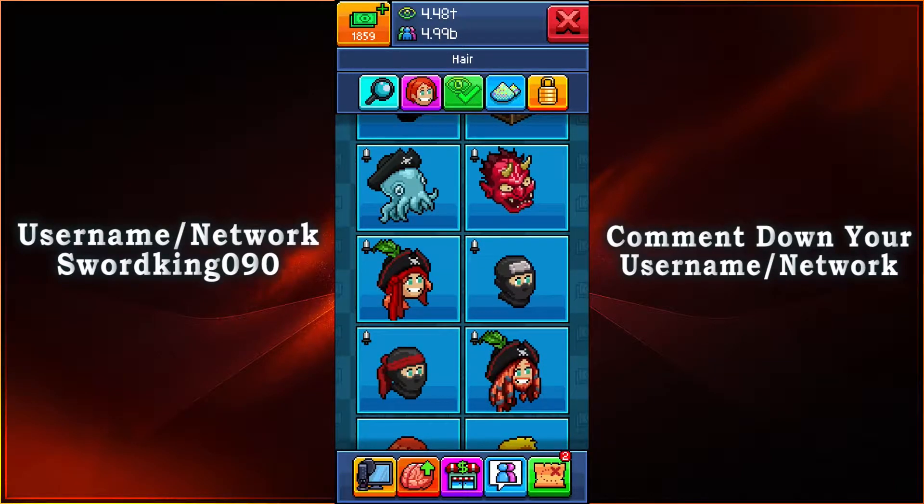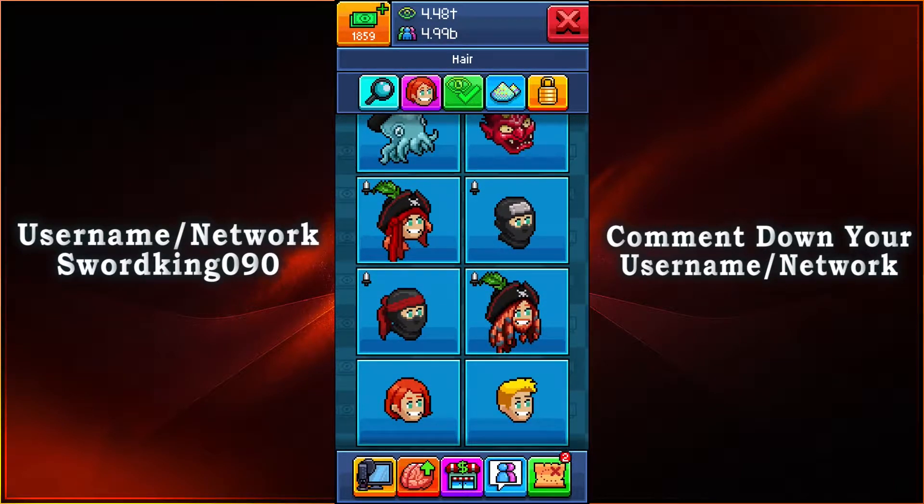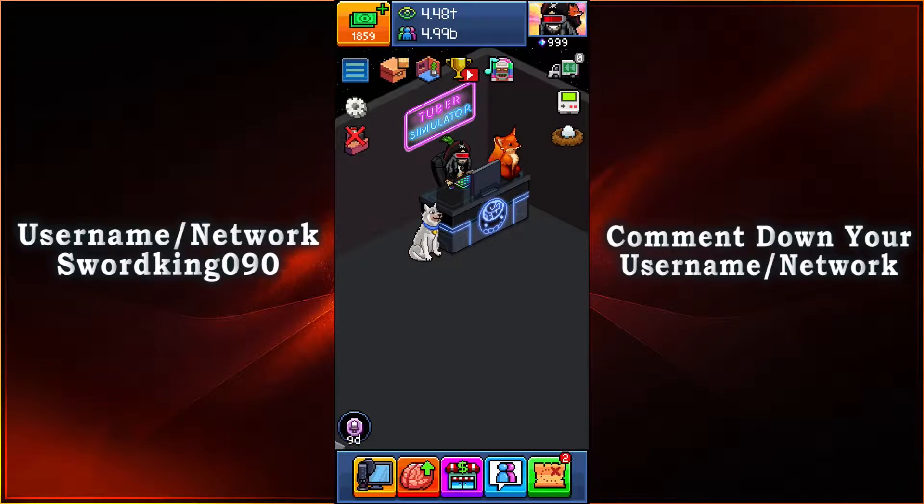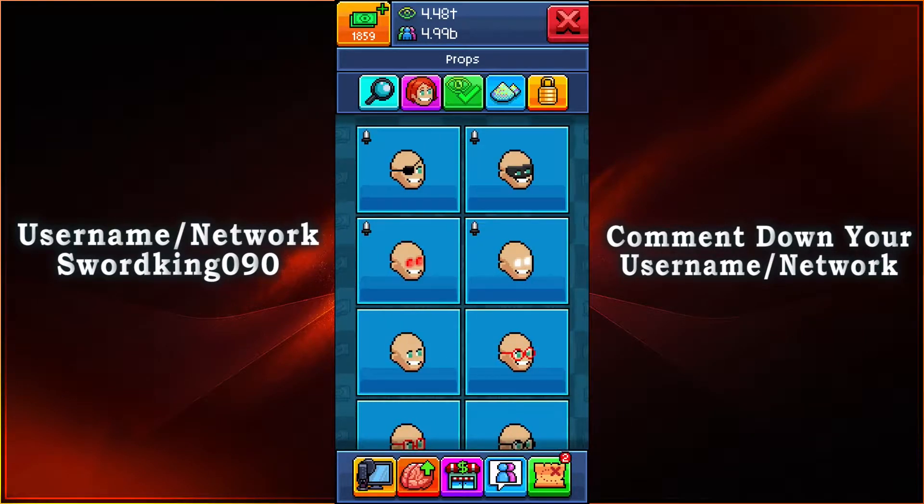Then we have the regular outfits — pirates and ninjas. I'm going to use the one with the dreadlocks, especially since I can still use my glasses. For the glasses or props, we have an eye patch, a band on your head, and glowing eyes — either red or white. These glowing eyes are perfect for the Halloween event. A lot of people ask where to get them — it's right here, Pirates versus Ninja.